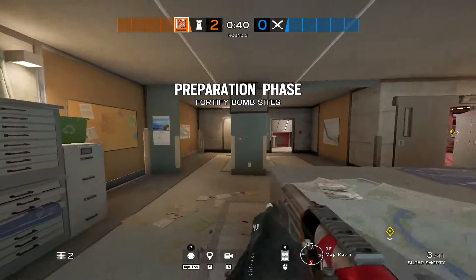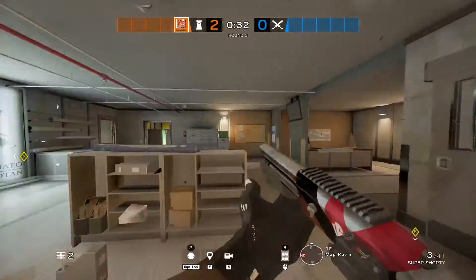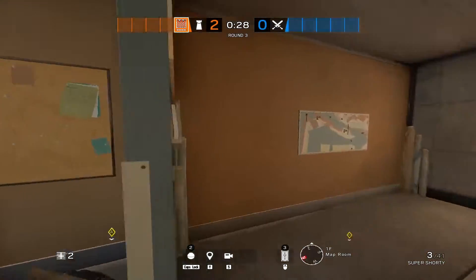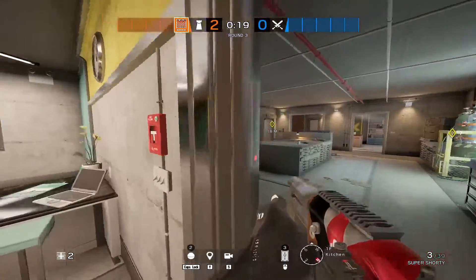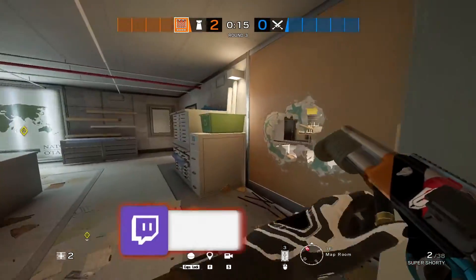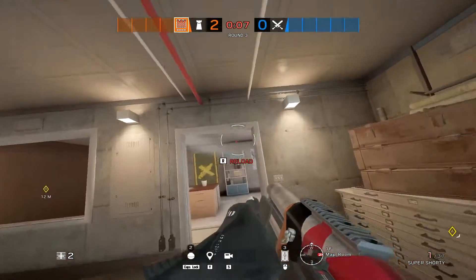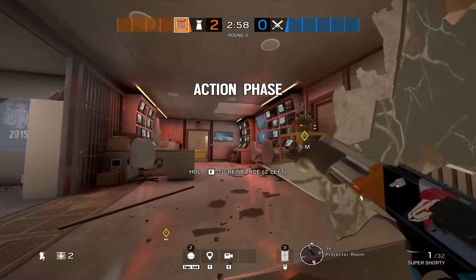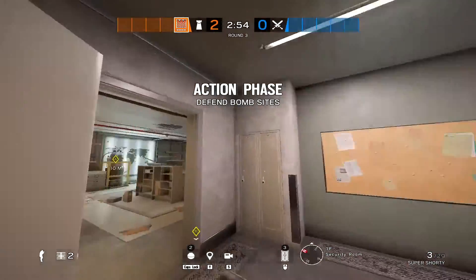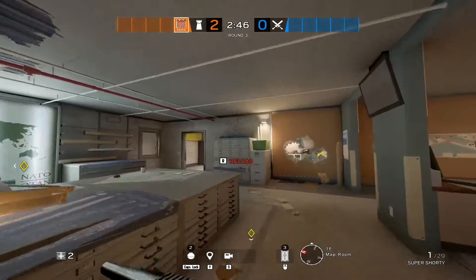On this site you can choose any operator — I recommend Valkyrie, Lesion, Mozzie, or any utility op that lets you know enemy positions. Castle is also good here. Reinforce these two walls — whether to reinforce others depends on your team. Try to limit lines of sight for attackers since people can already attack from above through the soft ceiling hatches and windows. The only rotate you need is this one wall — left or right doesn't matter. Reinforce all three hatches.